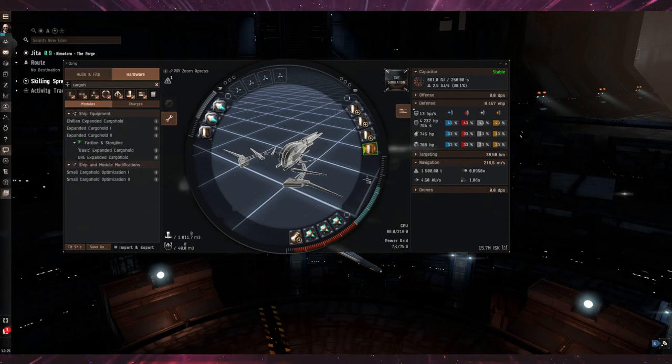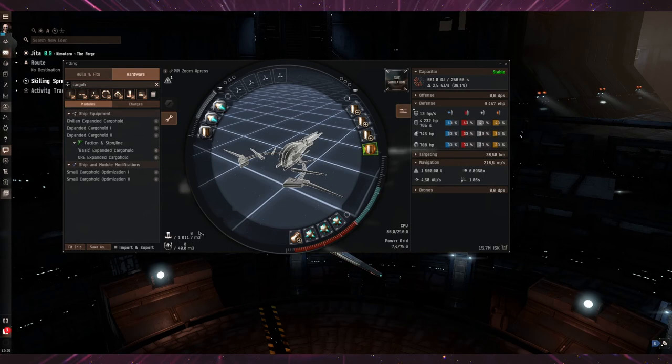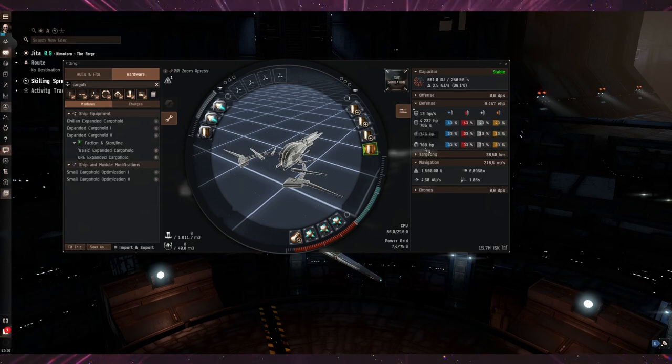Dog tags, small electronic parts that are super expensive — you can fit a nice chunk of them in here and haul them through empire space. I think that's about it. It's a small ship but it can do big things, and it has paid for itself many times over. I've been running BPOs and tags with this, and I've helped other players get stuff from low-sec to high-sec and made some nice ISK doing it.